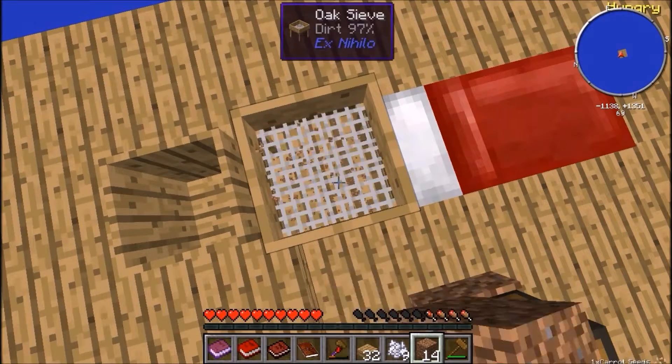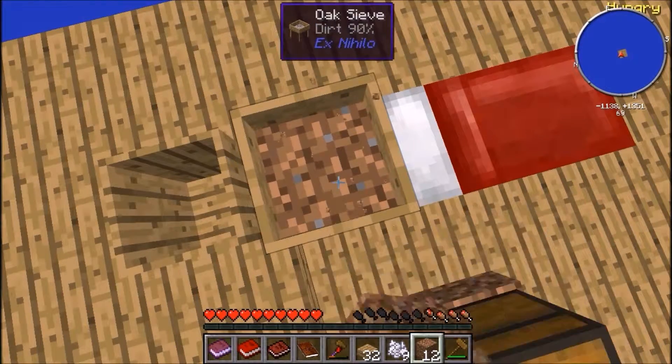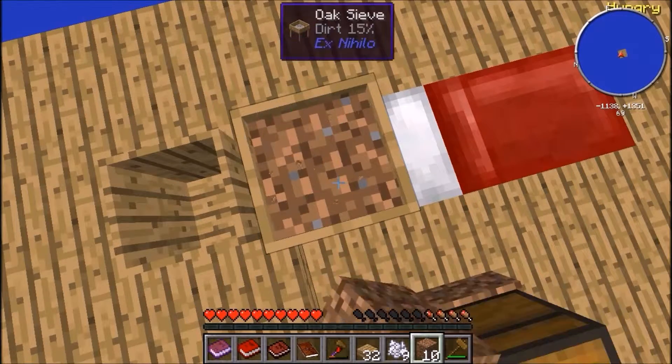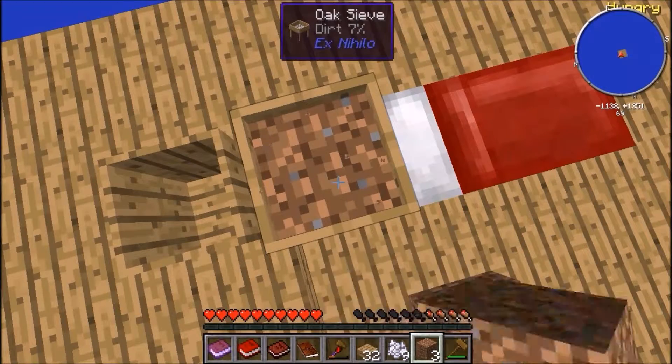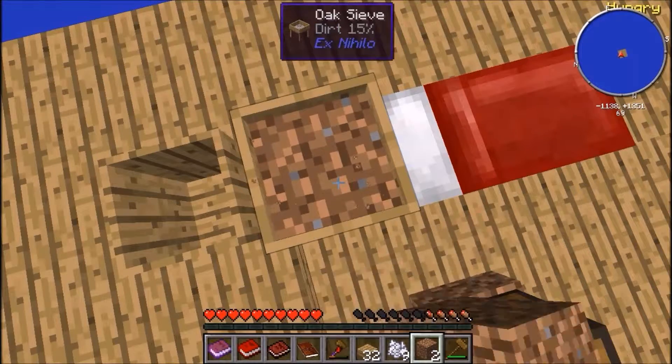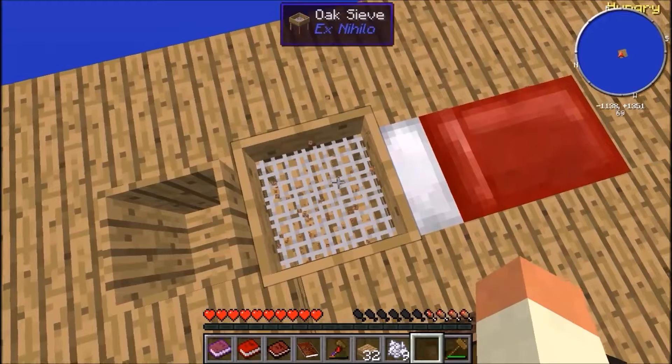Carrot seeds — we've just managed to get out of that one. Sugar cane seeds, so we've actually got some sugar cane now, which is nice. Pumpkin seeds. We could do with some potatoes — some potato seeds — they would be a nice drop. Birch seed. A few more left now — come on potatoes, please say you're going to drop. Nope, I don't think we've got any potato seeds.